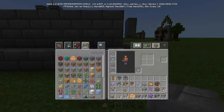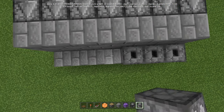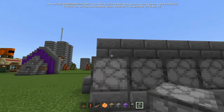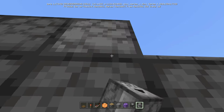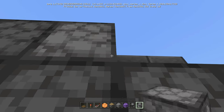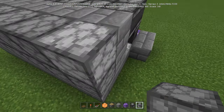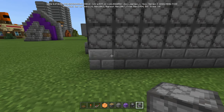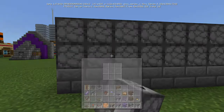Now take your droppers facing upward — one, two, three, four, five, six, seven. You can use dispensers, but they're more expensive. The top droppers have to face down. So you have the bottom droppers facing up and the top droppers facing down. Inside each of the bottom droppers, place four pieces of dirt — one, two, three, four — and do that for all of the bottom ones.